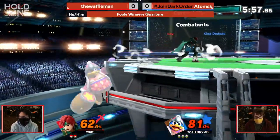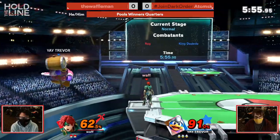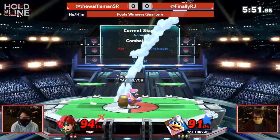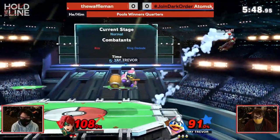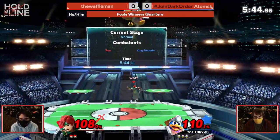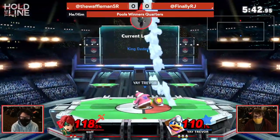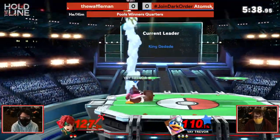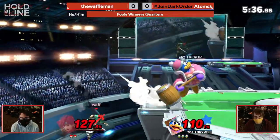Oh man, look at this stage of the game. How do you ledge trap DDD? It can be so tricky. The fact that he has that Gordo — if you're not familiar with the matchup, his disadvantage is going to turn into his advantage. You've got to respect up air from ledge, but also right now in center stage he hasn't really been able to get the hits. Air dodging directly in front of DDD — not the best option.